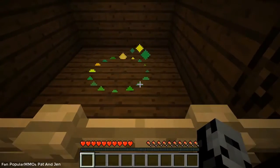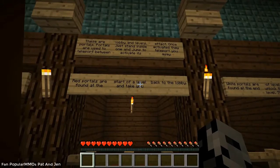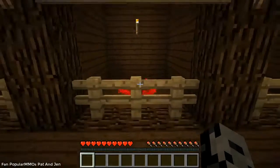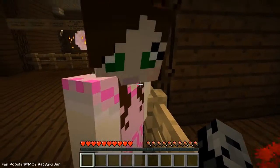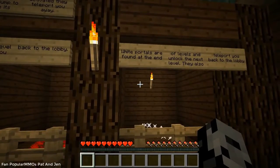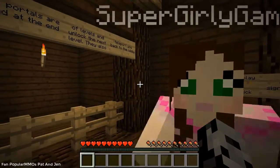Green portals are found in the lobby and teleport you into a level — they look like a moving circle. Red portals are found at the start of a level and take you back to the lobby — it looks like a ring of blood. White portals are found at the end of levels and unlock the next level, so we're going to be seeing tons of those.